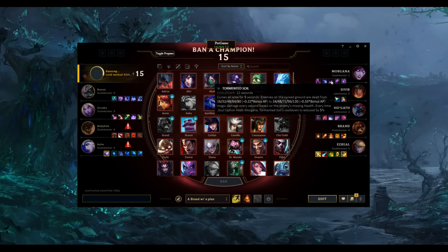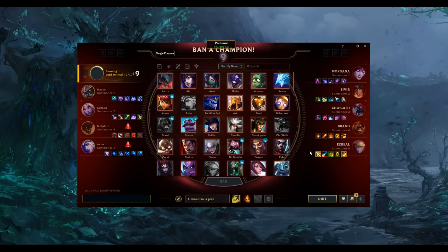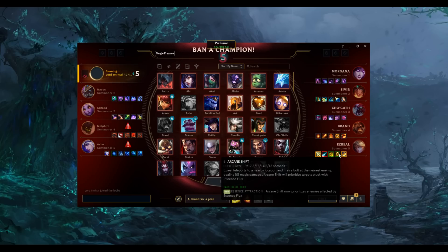Next, we look at the recent patch notes, and we pull in any notes that currently apply to the champions in queue. We added some coloring around each of these as well. Green, denoting some sort of buff was applied to this patch note.